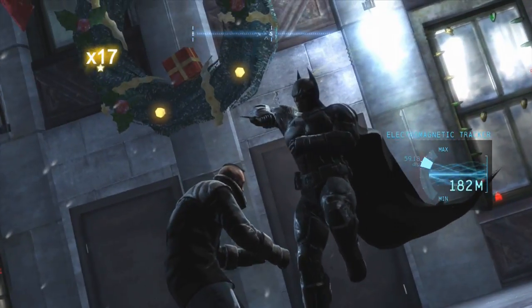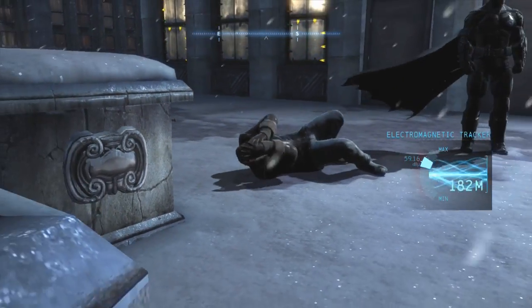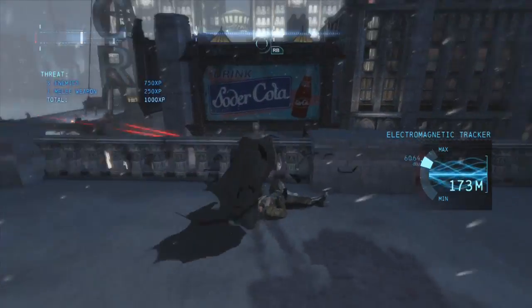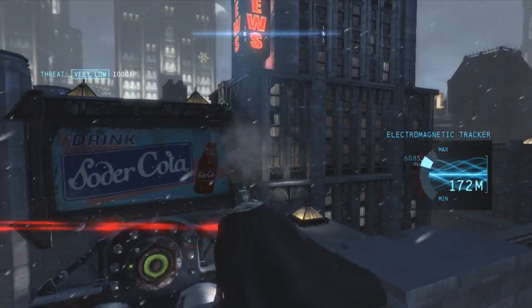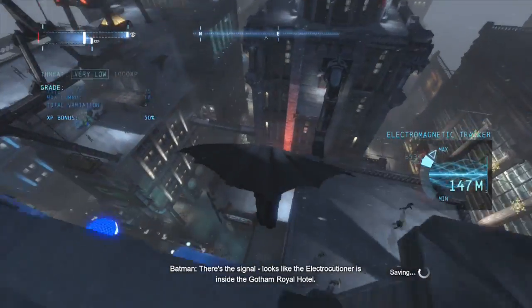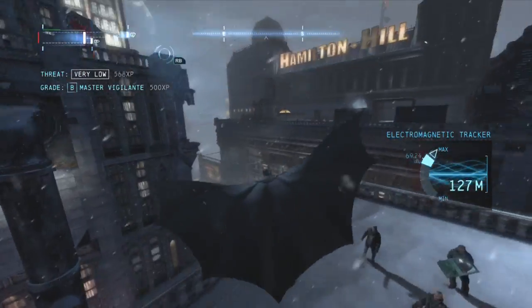It's actually like a massive triangle of death again. That's quite fun. Back to the task at hand. Some people get annoyed when they do distraction stuff. Whoa, sniper! Oh damn it. There's the signal — looks like the Electrocutioner is inside the Gotham Royal Hotel.